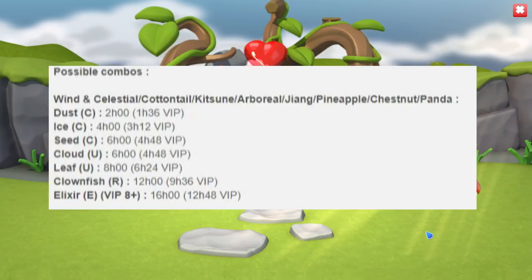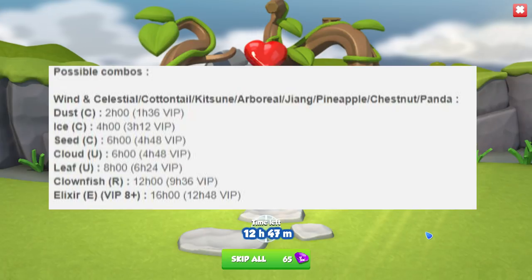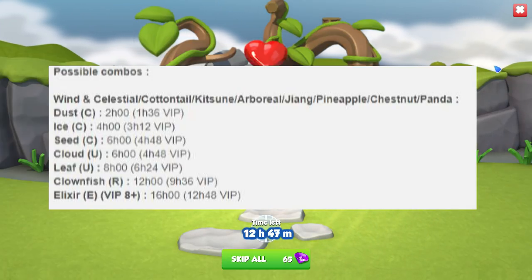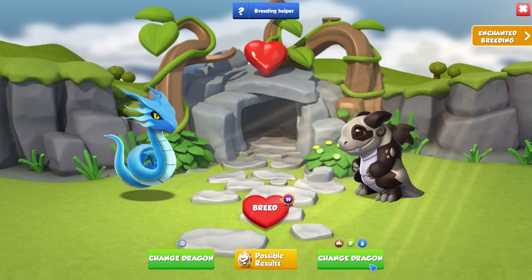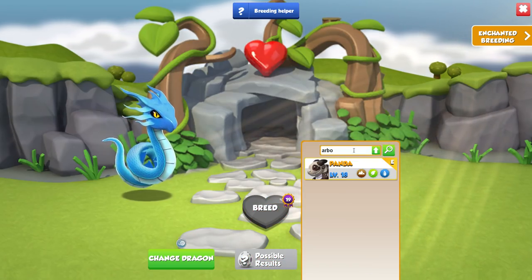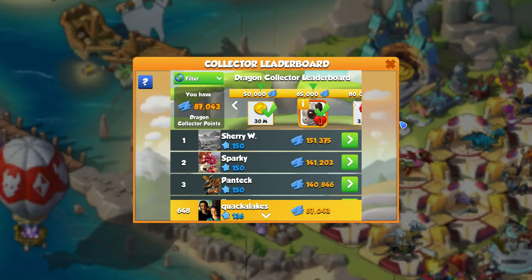This combination is really good because there are only up to seven other possible outcomes, since you also have the chance of breeding the Elixir if you have VIP level 8 or above. The other outcomes have breeding times of mostly six hours or below, so if you have lots of dragon collector leaderboard points, this is the best combination for you.